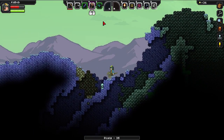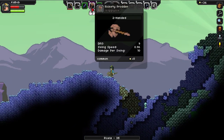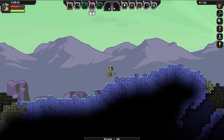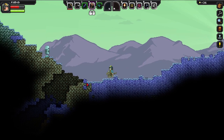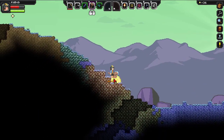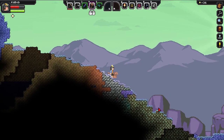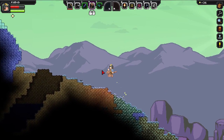Wow this sword — damage per swing is 10. It just does less than one hit per second. It's glowing. It actually said what it does. They must have fixed that in one of their bug fixes.